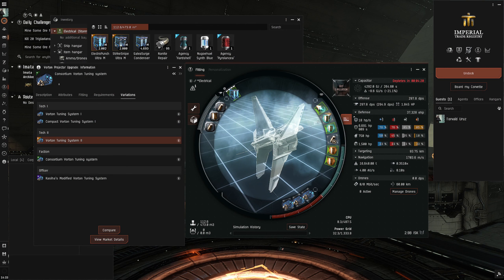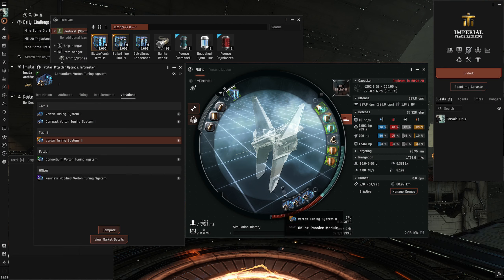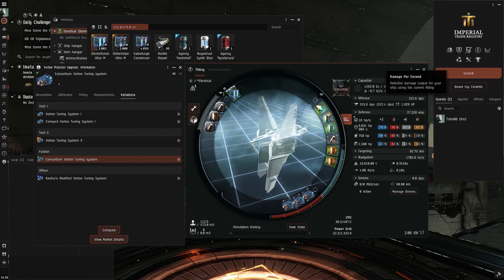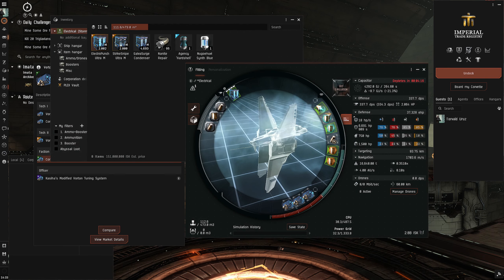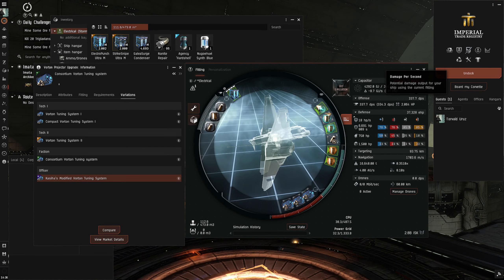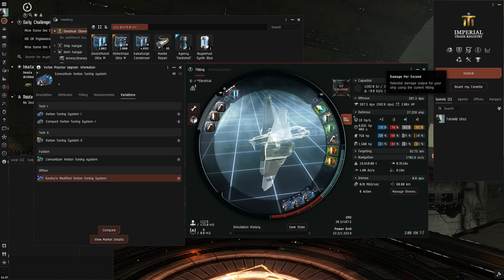As you can see here, my DPS with Electropunch and 3 Tech 2 Vorton tuning systems is 297. Once I take those off and replace them with Faction Vorton tuning systems, my DPS goes up to 315. And to add to that, I take this Pyrolancia Dose 3, which gives me a 7% damage increase and puts my DPS at 337. And obviously, if you come up against an Overmind or any situation where you might be in trouble, overheat — as you can see right here, my DPS goes up to 397 overheated.